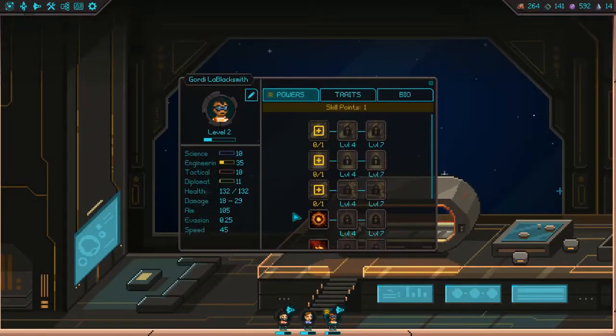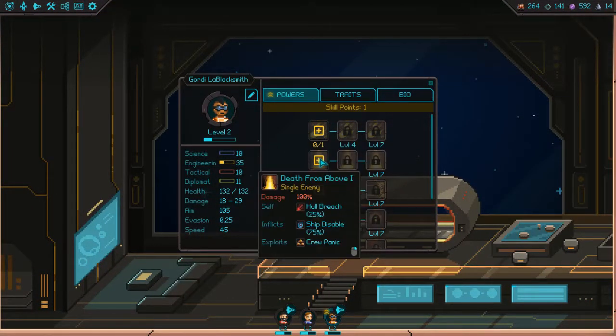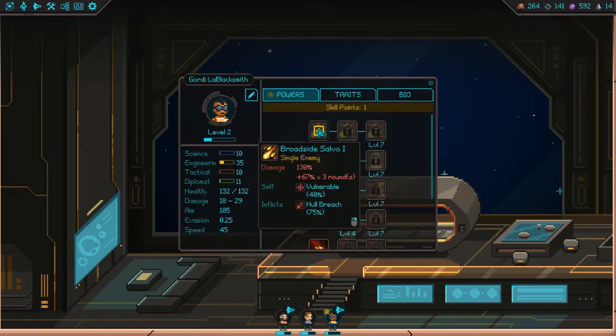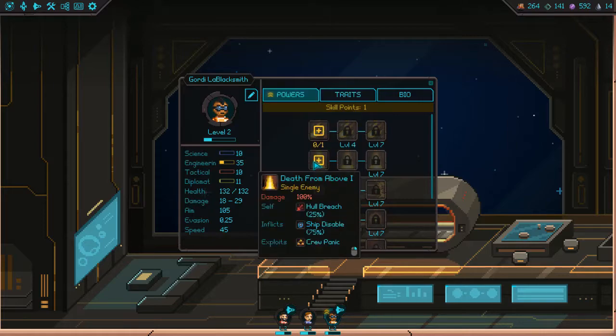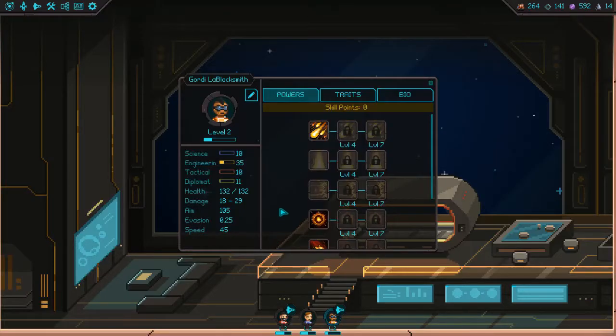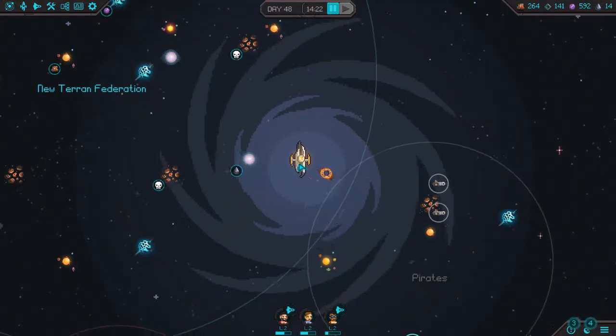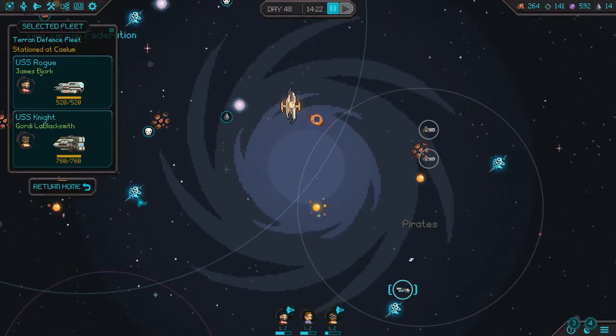Commander, we've recovered a stash of dark matter — we should return to the starbase now. Yes, we should. An officer has been promoted: Yordi La Blacksmith. Broadside salvo, death from above, ramming speed — let's take the broadside salvo because I like the sound of that. Let's go home.